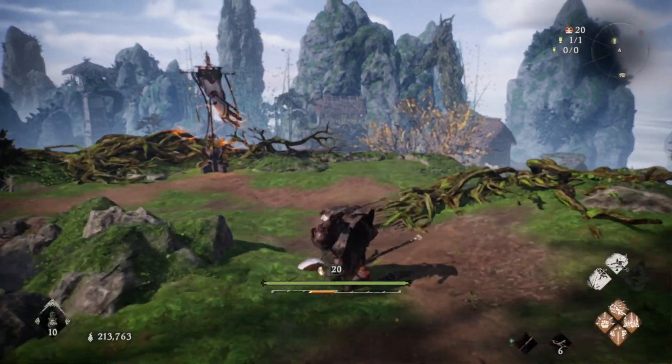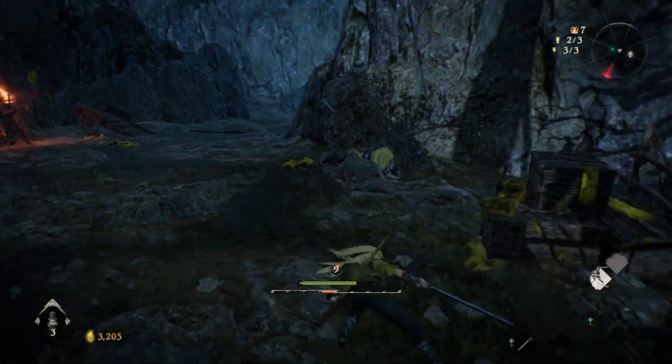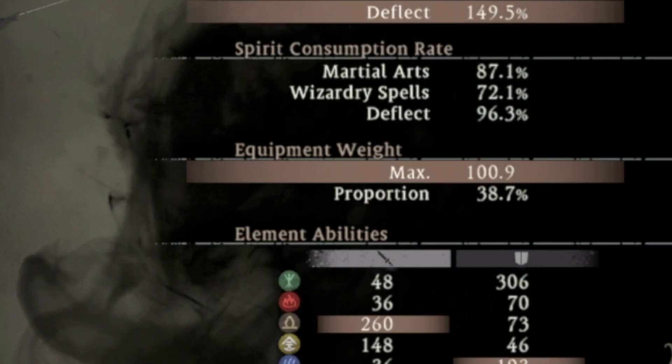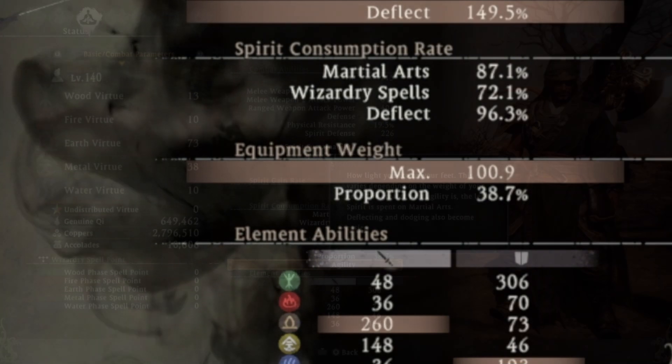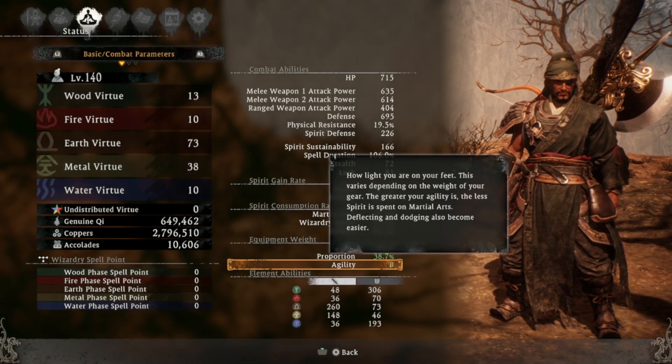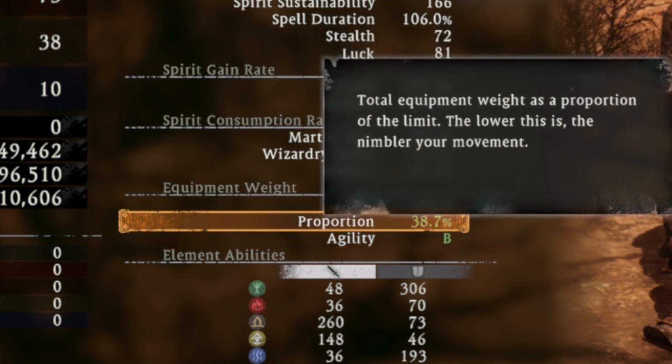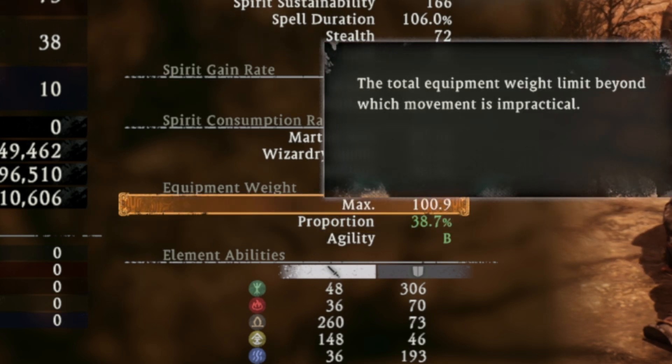If you press the deflect button multiple times really fast, you will do multiple dodges costing only one deflect. This stat also increases your max equipment weight, which will affect your agility stat when wearing armor. Agility will affect your spirit spend on martial arts, deflecting, and dodging — so it lowers the cost when it is high, but increases its cost when it is low. So when you wear lower weight armor your agility stat is higher, and when wearing heavy armor your agility stat is lower. With the earth stat, you can wear heavy armor while keeping the agility stat high so you spend less spirit for those actions.